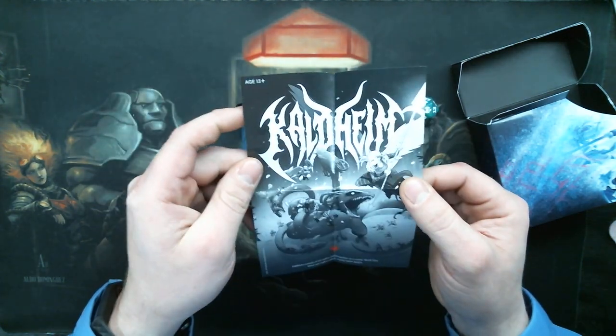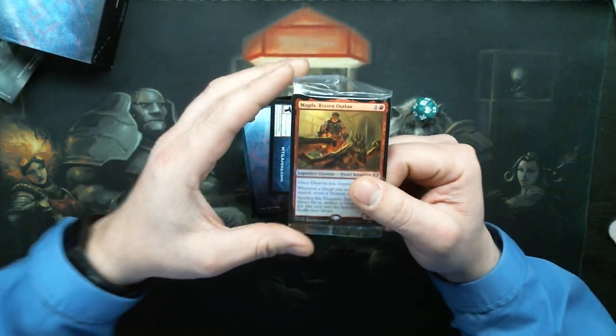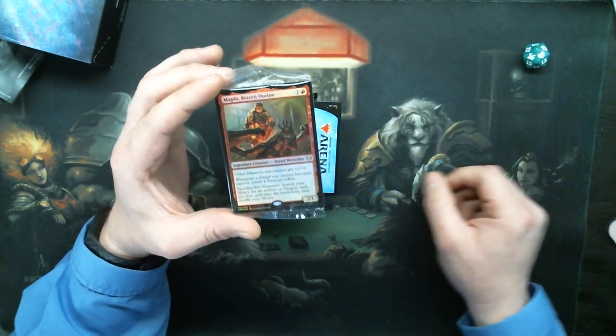Building a pre-release deck? Oh, that's kind of neat. Our promo is Magda, Brazen Outlaw. That's pretty cool. That's one less legend I have to get. Hey, one down, 32 to go.